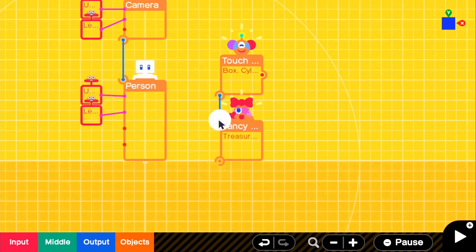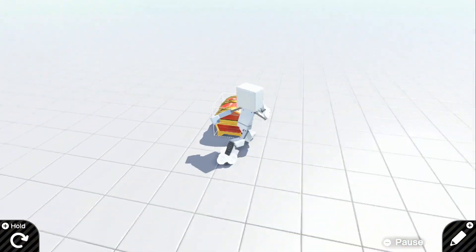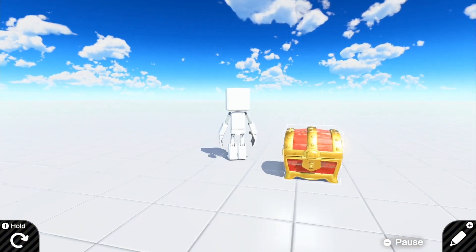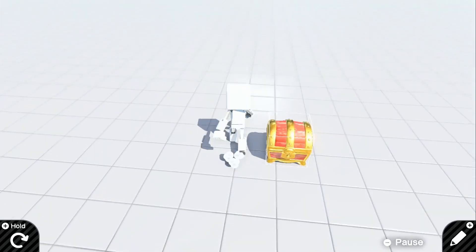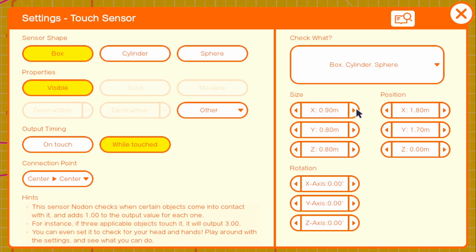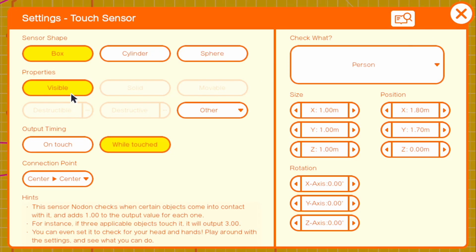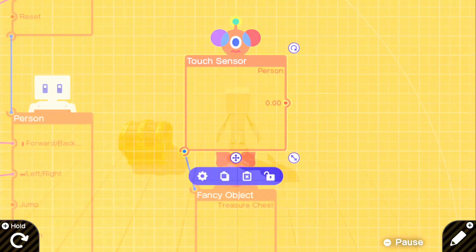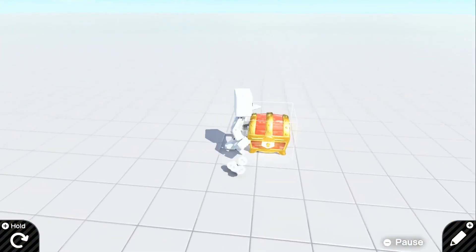Grab our touch sensor. We're going to hook that up to the treasure chest, except if we look in the game our touch sensor is right on the hit box for the treasure chest and you actually won't be able to touch it. So we need to make this a little bigger — for x: one, y: one, and z: one. For check, we're going to check the person, and that should be it for right now. If we go in the game now it's surrounding the box and we can touch it from any direction.